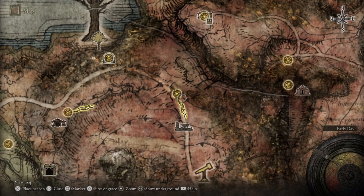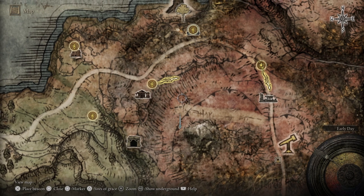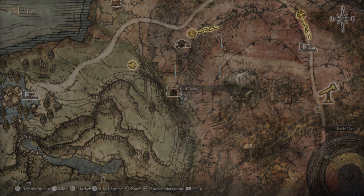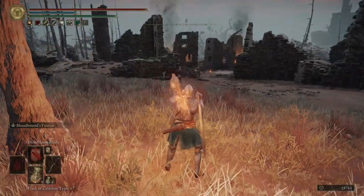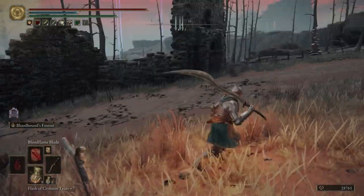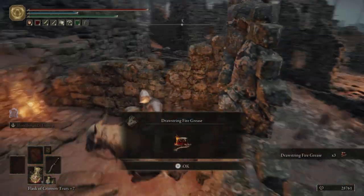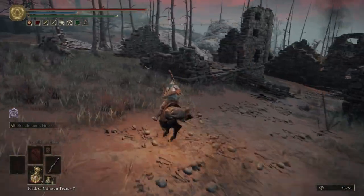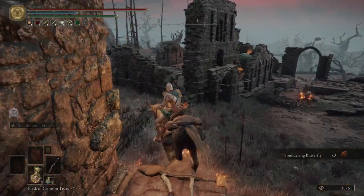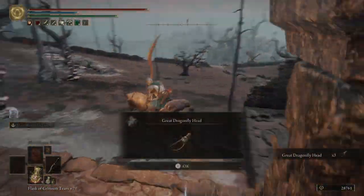Let's take this marker away and put a few new markers down. First marker right over here, second one about right over here, third one over here, and the fourth one right over here. I'm not going to put a marker in this area because we're already here. We can take off our torch now — we're not going to be running into any dogs at the moment. Hop on Torrent after activating that summoning pool. Come through this archway and get ourselves some drawstring fire grease. We can come over this way as well to get some smoldering butterflies, and over here get some great dragonfly heads.